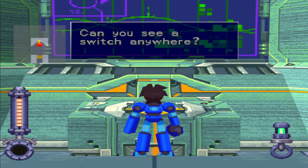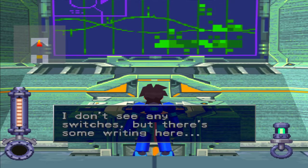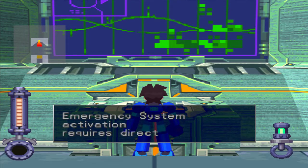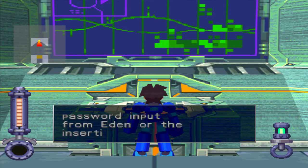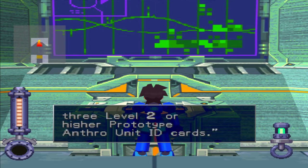Can you see a switch anywhere? I don't see any switches. But there's some writing here. Let's see. It says... Operations room 2. Emergency system activation requires direct password input from EDEN, or the insertion of 3 level 2 or higher prototype Anthro unit ID cards.